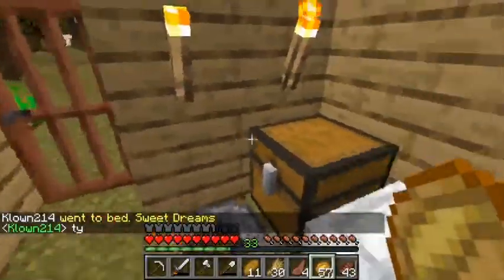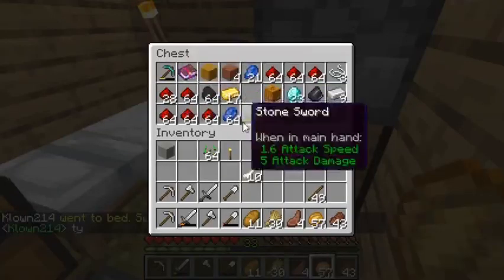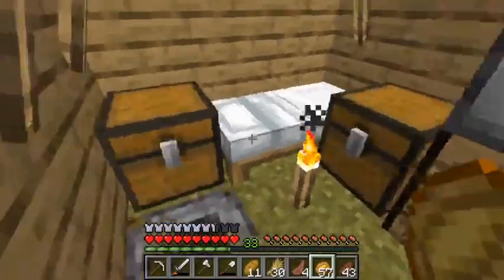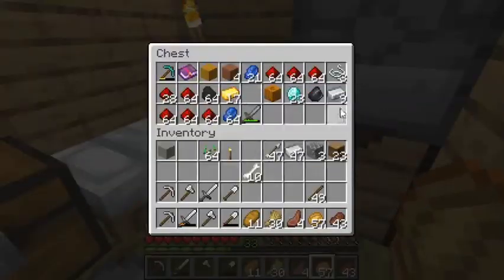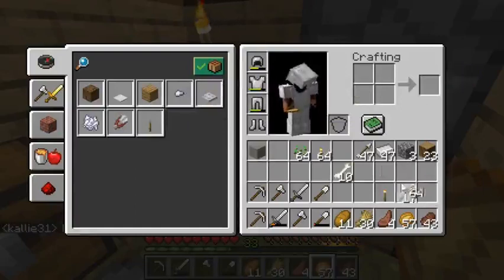So yeah, we have nothing — this is what I have. I don't have any enchantments but I do have a few diamonds. I was thinking we need to just start with a mining session.